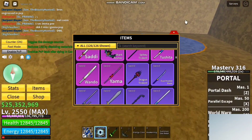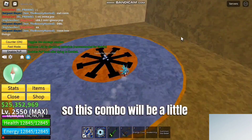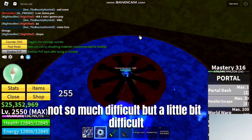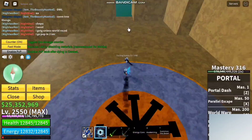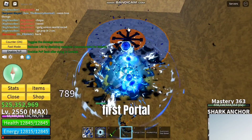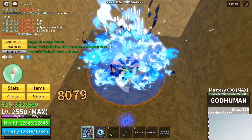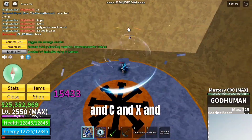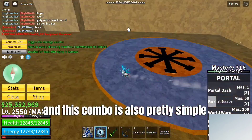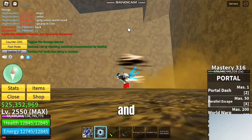Now I will show you the Shark Anchor combo. This combo will be a little bit difficult — not too much, but a little. First, do Shark Anchor Z for the portal stun, then Shark Anchor Z again, then God Human Z, C, X, and then Shark Anchor X. This combo is also pretty simple.